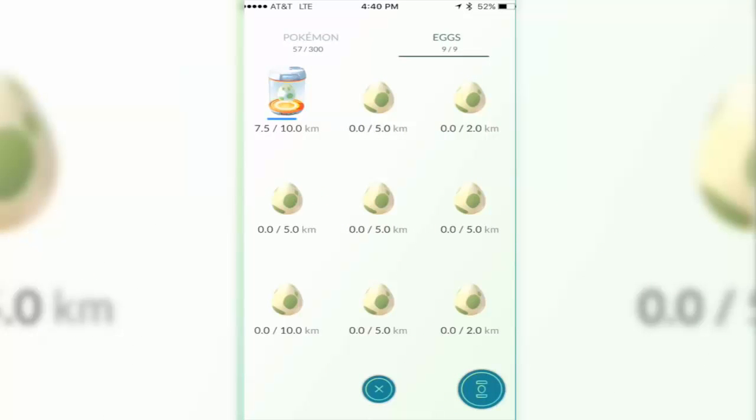To get eggs you actually have to go to a PokéStop and spin it, just similar to the way you get free Pokéballs. You have to travel, go everywhere — go to your local park, go to your churches — just go to every PokéStop and keep spinning those token-looking things and hope that an egg comes out.